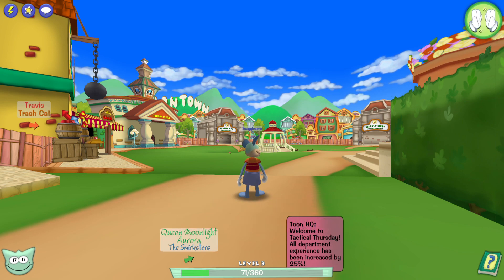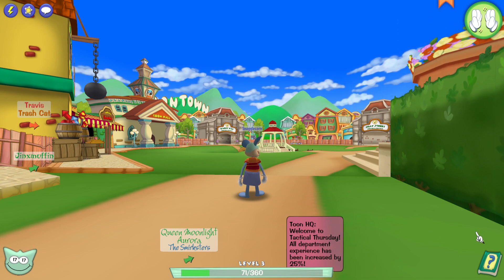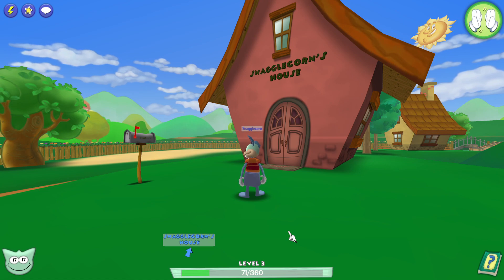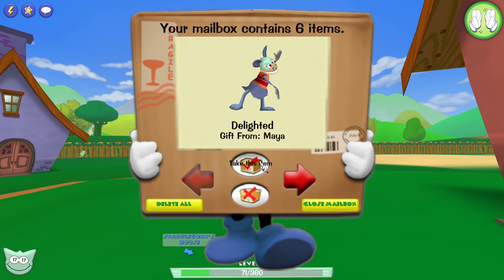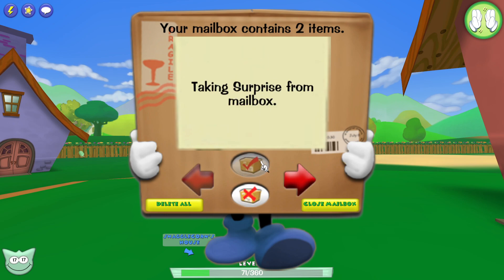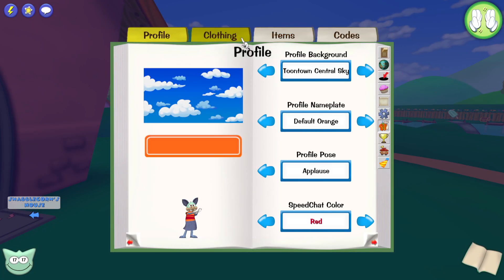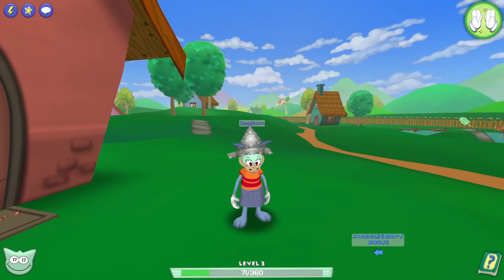It doesn't seem to have appeared. Oh, there we go! Jump ahead about two minutes. I've re-logged into the game and we got them — we got all the emotes. Let's go! We also got a little hat. This is our first accessory. Look at me, I'm Alex Jones. Let's go.